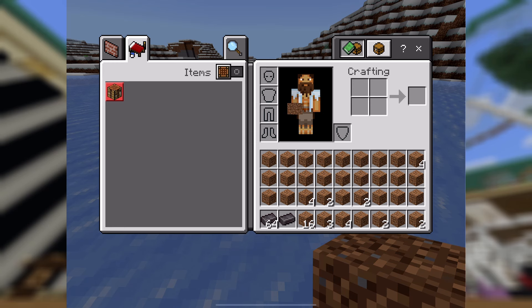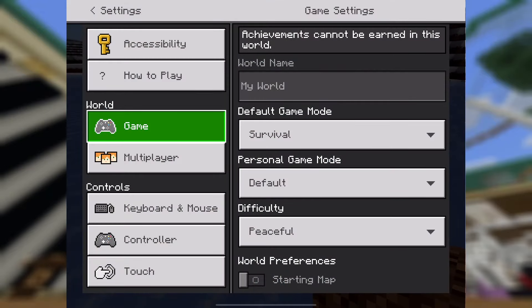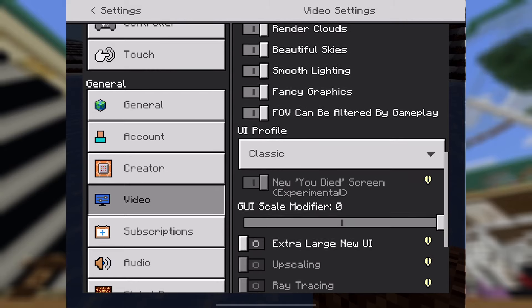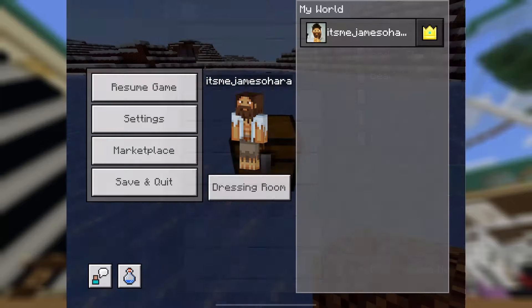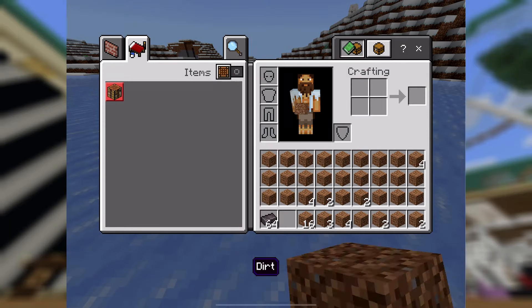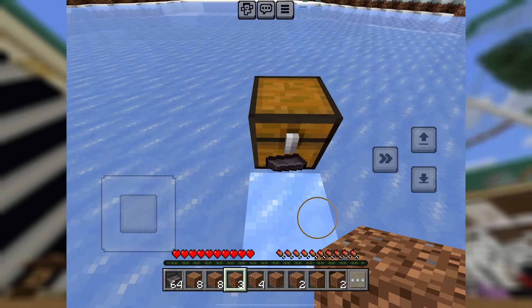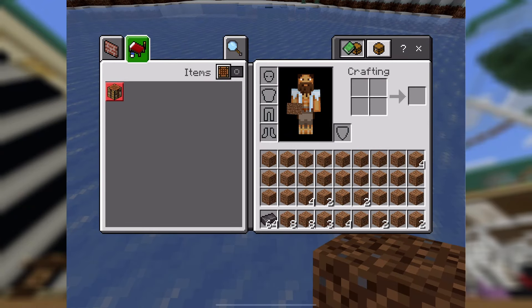And then of course we need to throw that singular ingot on the floor. In the video settings you'll notice that even though I'm on the pocket edition, I am going to be using the classic UI — that is very important. Classic UI is a lot easier; I've tried both, and classic UI is definitely the way to go. So the step is: throw that item on the floor, then fill in that space in your inventory.